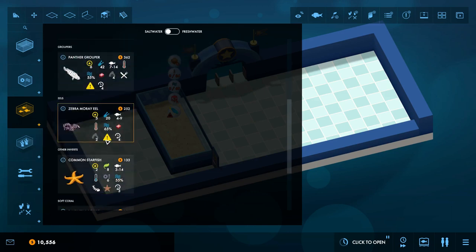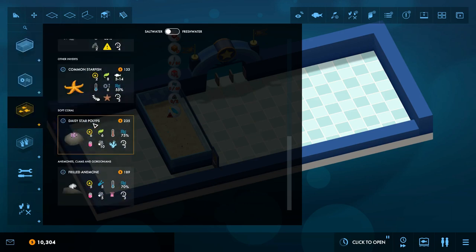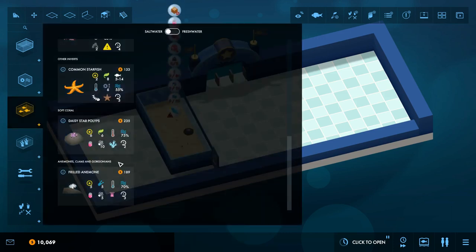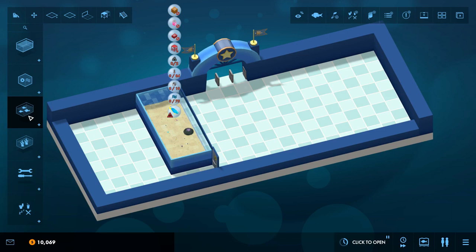The zebra moray eel eats crustaceans, not fish, so we can actually safely toss a zebra moray eel in here. Common starfish is cold water — this is a warm water tank, so that's right out. We do want this daisy star polyp. The frilled anemone is a cold water thing, so that's about all we can fill this tank with — which is still not too bad for a starter tank.